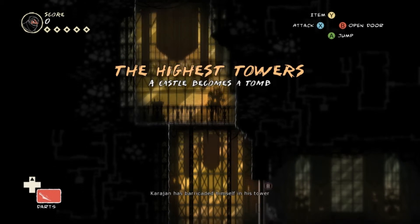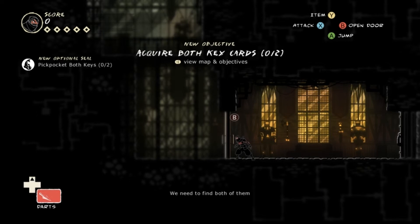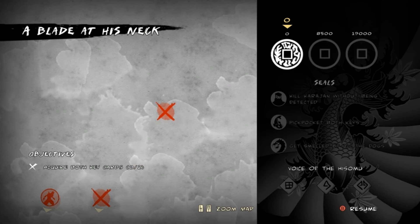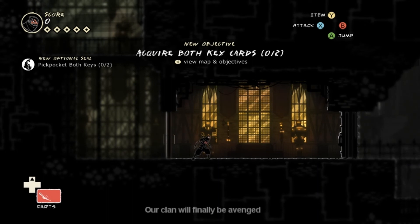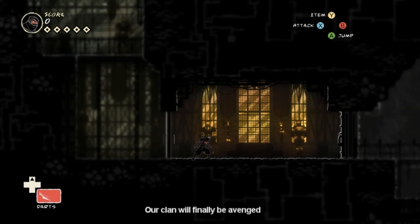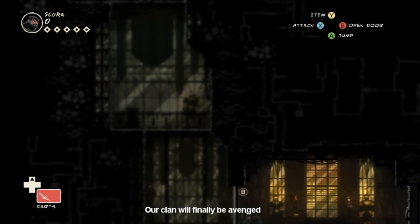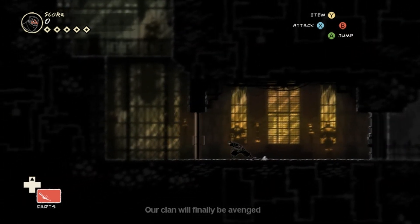Karajan has barricaded himself in his tower, and from what I overheard, two separate guards have the keys to get in — we need to find both of them. So on the next video we have to find both keys. And ladies and gentlemen, we will finally kill Karajan as that is one of the seals. We also have to be smelled by dogs and pickpocket two of the guards with the keys without being detected. So ladies and gentlemen, on the next video we are going to finally, finally take out Karajan. You do not want to miss what's going to happen on the next episode. So until next time, take care and stay classy. Later folks.